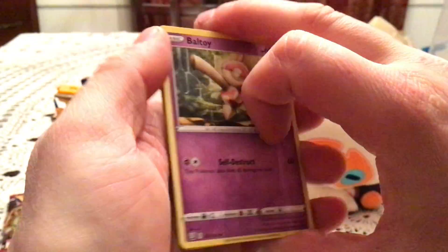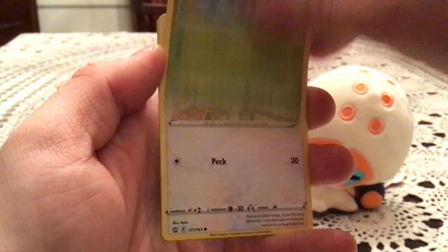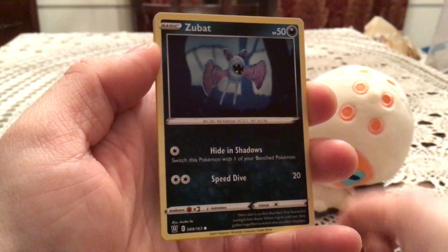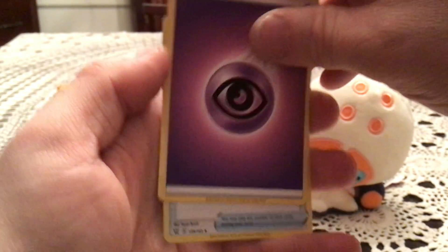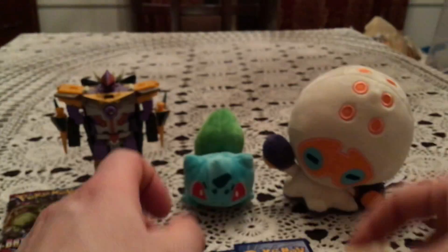The first pack has a Baltoy, Galarian Mr. Mime, Fomantis, Spearow, Zubat, Urn Vitality, Spupa, and Gliscor.